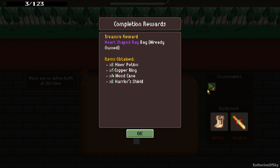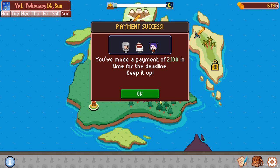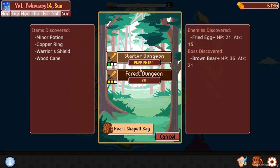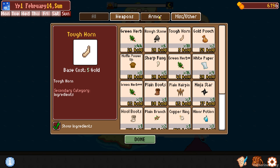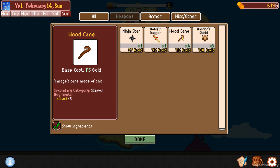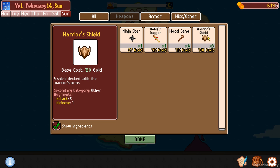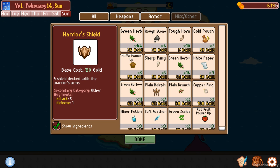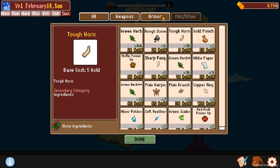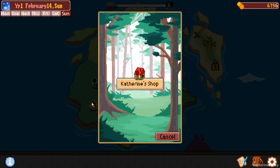We were down to three HP and I didn't even think about using my consumable. I got a heart shaped bag - already owned. That's not good. New dungeon in the desert unlocked. We've made the payment. We still need boots. We did not find anything there - let's see what we found. We found armor, no weapons. Warrior's shield - this is attack five defense one. We found a wood cane - that's a staff. We should use the warrior's shield because we're using attack four right now.